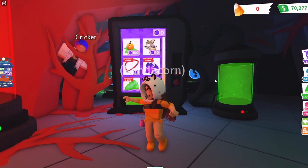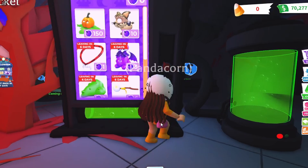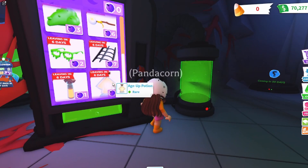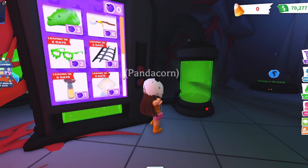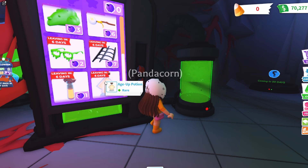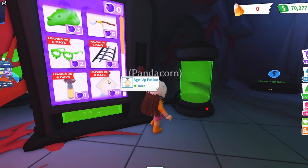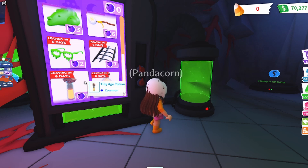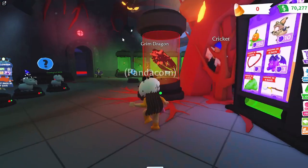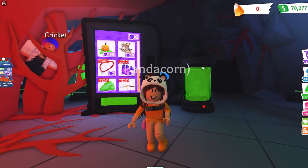If you guys don't know, you can collect purple pumpkins around the map each day in Adopt Me. There's a lot of stuff you can buy with purple pumpkins so we'll definitely have to go find those later. For the vending machine, I probably wouldn't recommend getting the aging potions and stuff because those are available all year round — these other things are limited. I'd probably focus on getting the limited pet wear. You can also get the Pumpkin Friend, which is really cute.